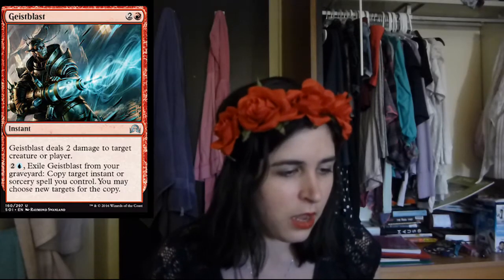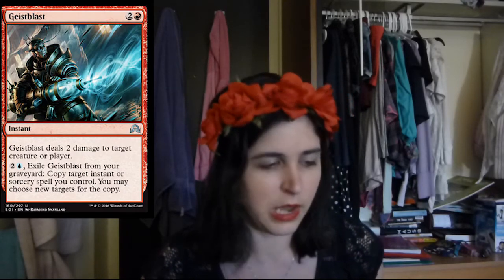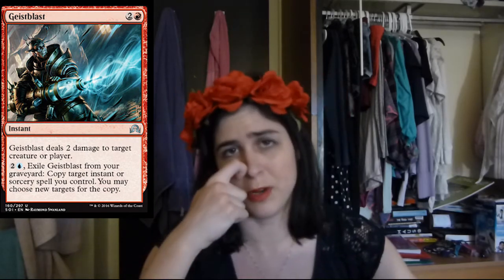Then we have Giteblast. This card's pretty interesting. It's three mana for instant speed two damage — okay, it could be better, but it is to creature or player. But on top of that, for two and a blue, you get to exile it and then you get to copy an instant or sorcery spell, and you get to choose new targets for that spell. So you cast something like that card that deals five damage, Lightning Axe, kill something, and then you get to copy that card again. That's really, really amazing. This card is pretty sweet.